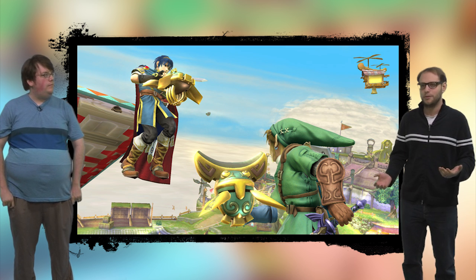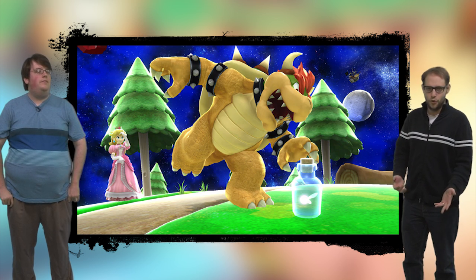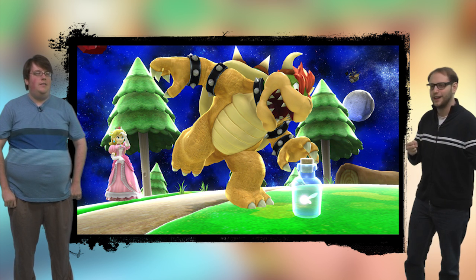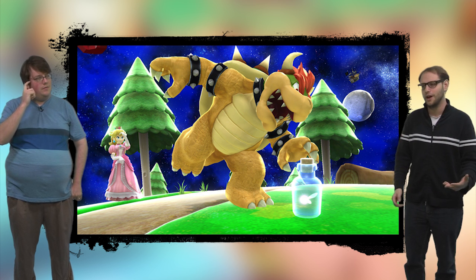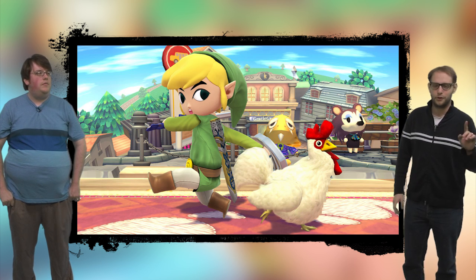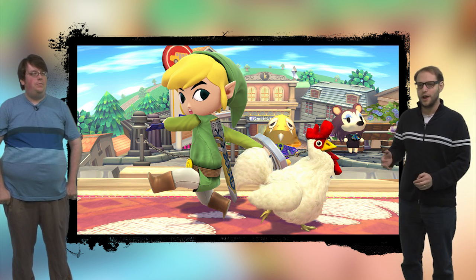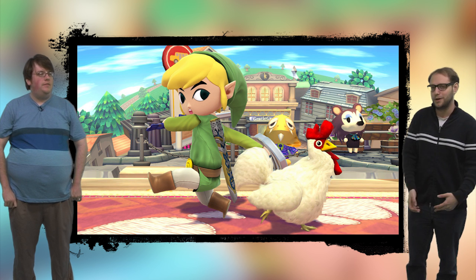Another Zelda item was confirmed: a fairy in a bottle. It replenishes your health even if you have over 100% — you just take the bottle, pop it open, and there's a fairy in it and you get healed, just like in Zelda games. There might be another one: in a recent screenshot you see Toon Link running around with a cuckoo, and Zelda fans know not to screw with that. It could be an assist trophy, an item, or a stage hazard — we have no idea.